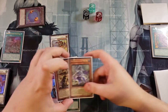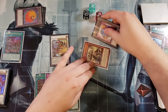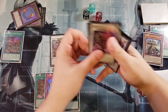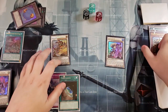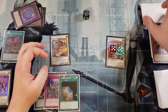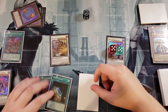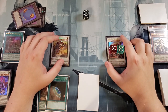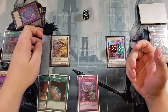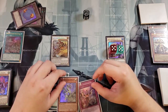We discard Mo Yi from hand, special summon Long Yun, special summon the token, then synchro these two together for a copy of Supreme Sovereign, which is really helpful on our side of the field. He's actually gaining an additional 1000 attack points because we have ten banished cards. We set the copy of Infinite Impermanence and pass to the opponent — we have a negate on field, a negate set, and a copy of Primitive Planet to get an additional search next turn. As long as this is a Yang Zing on field, we're totally set up.